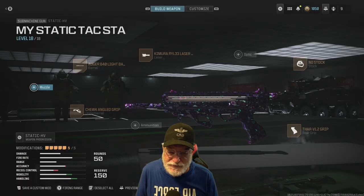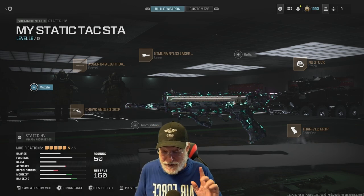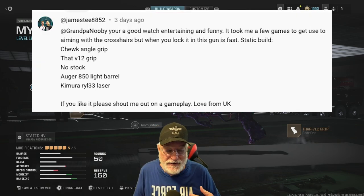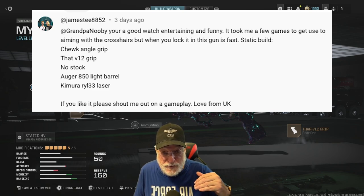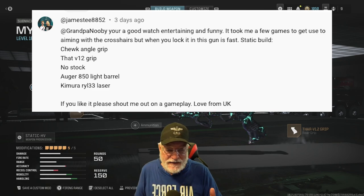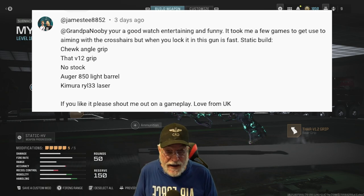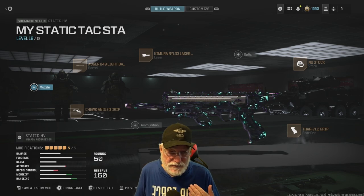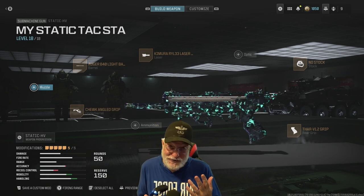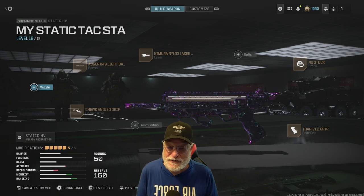Grandpa Newby reporting for duty with another episode of I Play With Your Class. James T. out of the UK sent me a very intriguing class, saying that if you TAC stance the Static HV in this configuration, you have a 30% faster weapon. Grandpa doesn't usually like to do TAC stancing, and that's why it intrigued me. There's something new for me to try out. So here's the configuration, and thank you, James.